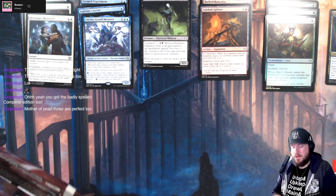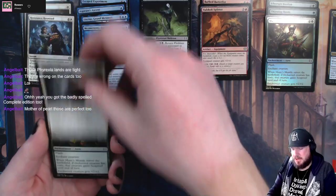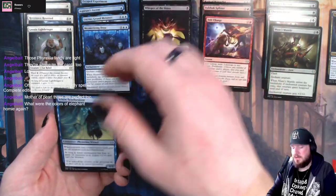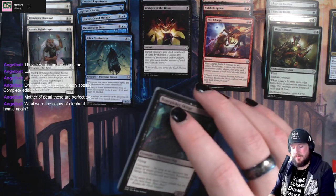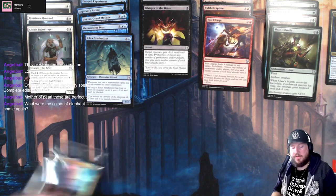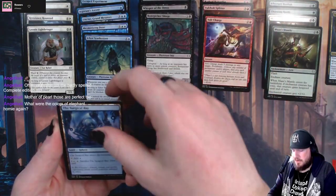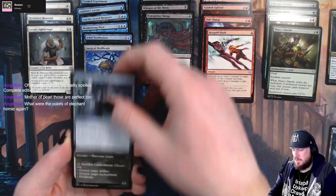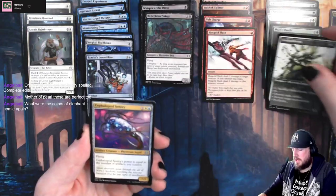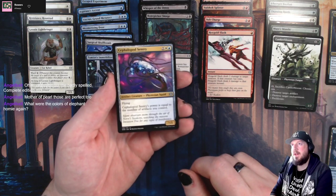Alright, let's do pack two. Pack two we open a Dose, which I like, a Lightbringer, Maze's Mantle, Bolt Charge, Whisper of the Dross, Synthesizer. Color of the elephant homie is white-blue, which is the artifact matters colors. Bone Picker Scourge, we get a cool land, my favorite Skull Bomb. We also open an Immobilizer - our artifacts are looking pretty good. This guy gets power equal to the number of artifacts you control.